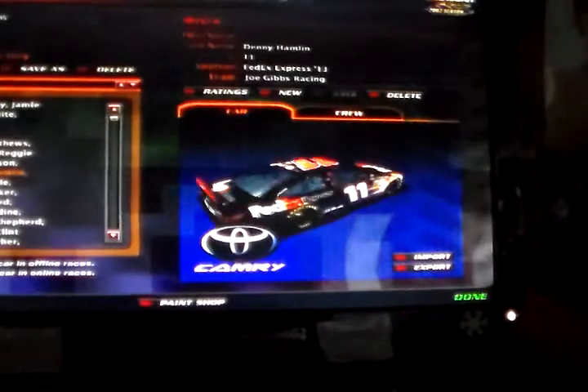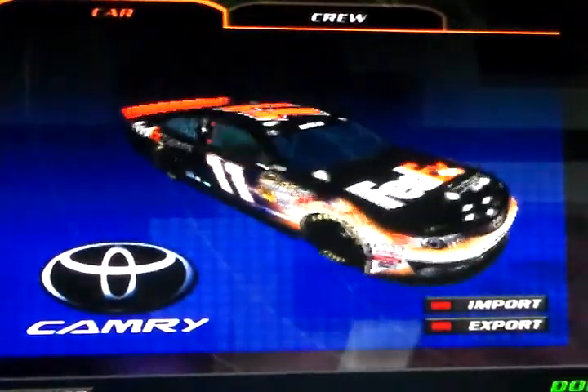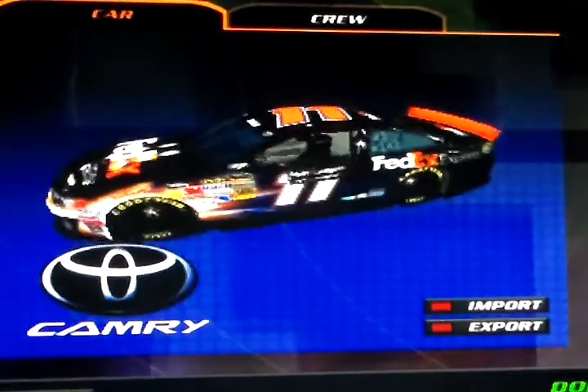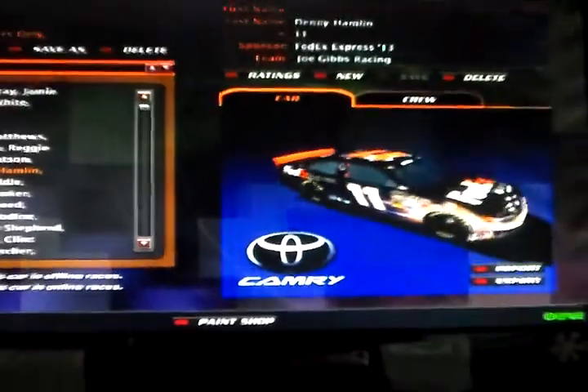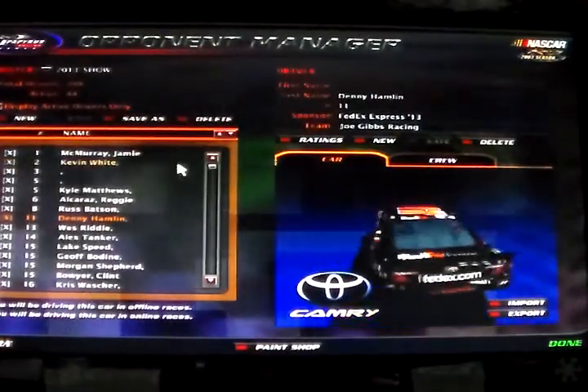Not only the Dodges, but also this is the 2013 Toyota. That's what it looks like right here — that's a 2013 model Toyota of Denny Hamlin. I picked Denny Hamlin because he's probably my favorite Toyota driver.